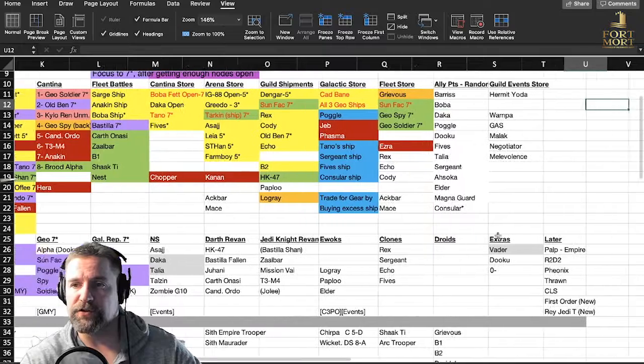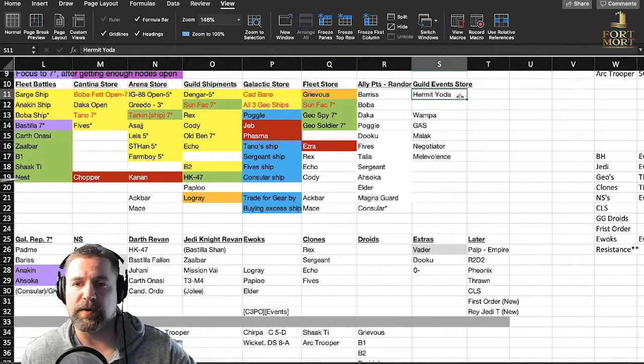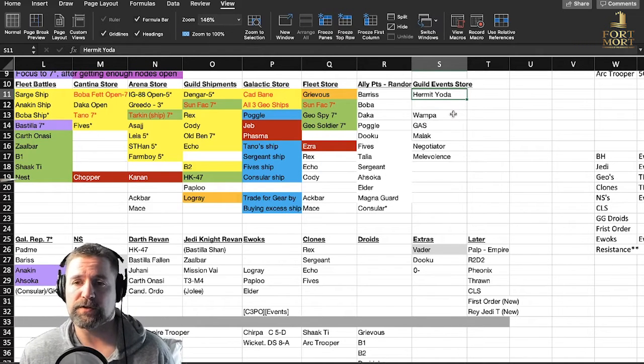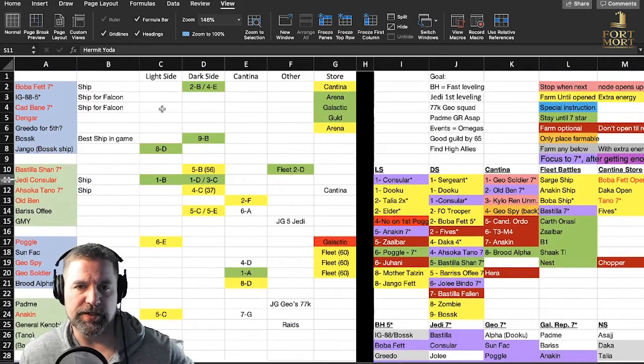Guild Events Store — the last one on the list. Hermit Yoda is the one I suggest farming when you do eventually get to the point where your guild is getting you Guild Events Store tokens. There are other options there, but your Hermit Yoda if you decide to go that route is probably your best bet.